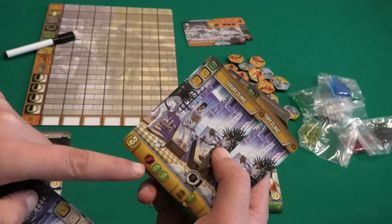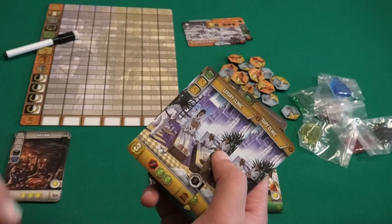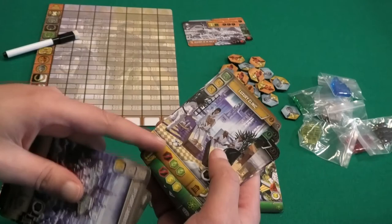For example, if I build this building, in the next production phase I will get two green cubes but I will get one black cube less. So if my black production would be two when I build this card, it will go down to one. This is not something you have to pay — it is something you will not receive. So if I don't produce any black cubes at all, nothing happens; you deduct it from your production.